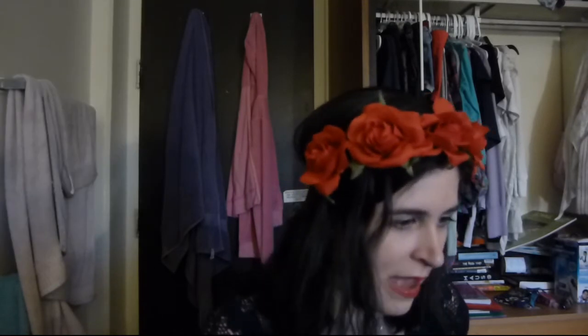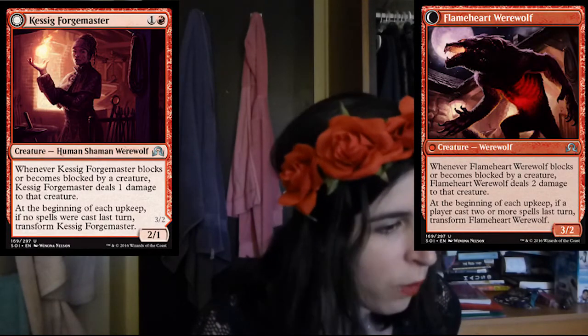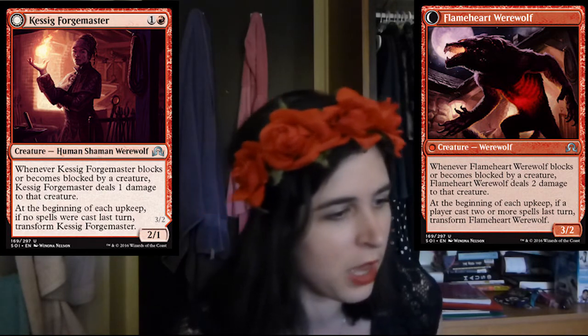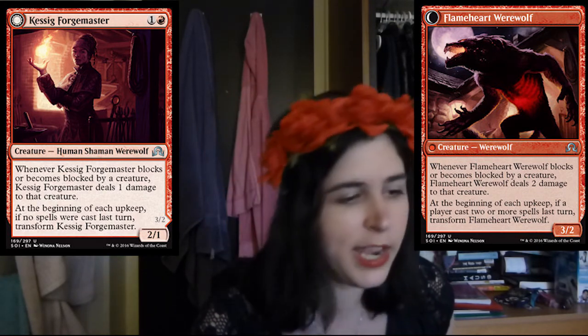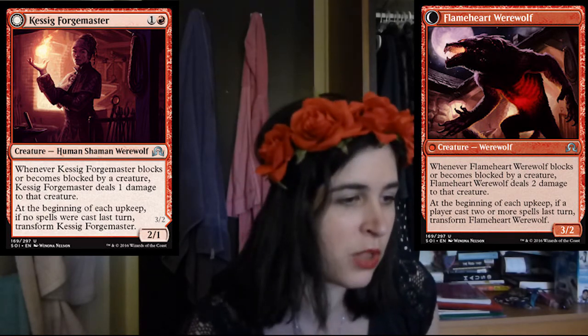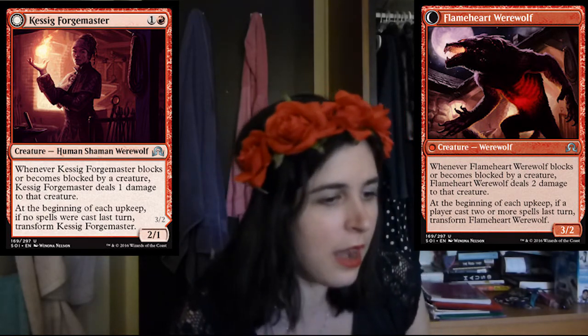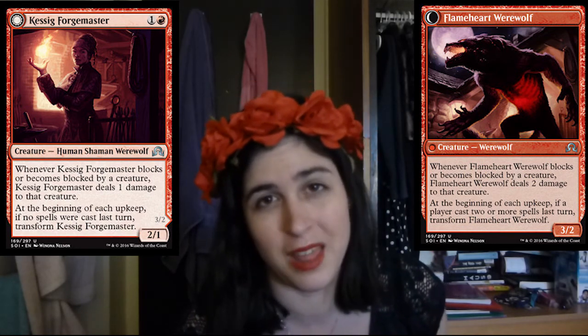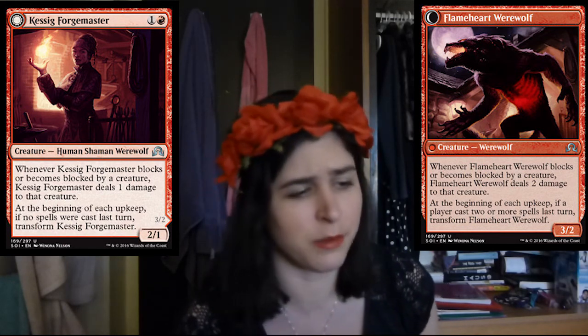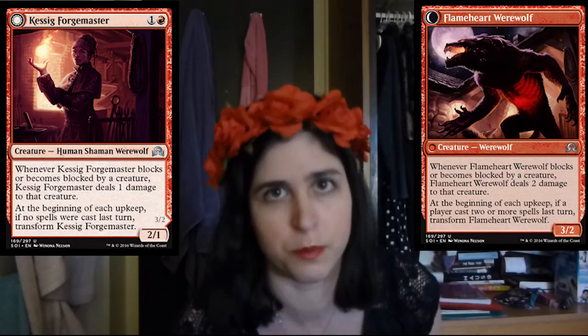Then we have Kessig Forge Master. Basically, it blocks or becomes blocked and you get to deal one damage. Then it transforms, flips, and becomes a 3-2 for two mana — sweet, I like it. And then it blocks or becomes blocked and it deals two damage to something. So you're going to be throwing some damage some places, killing some creatures. This card's pretty great.